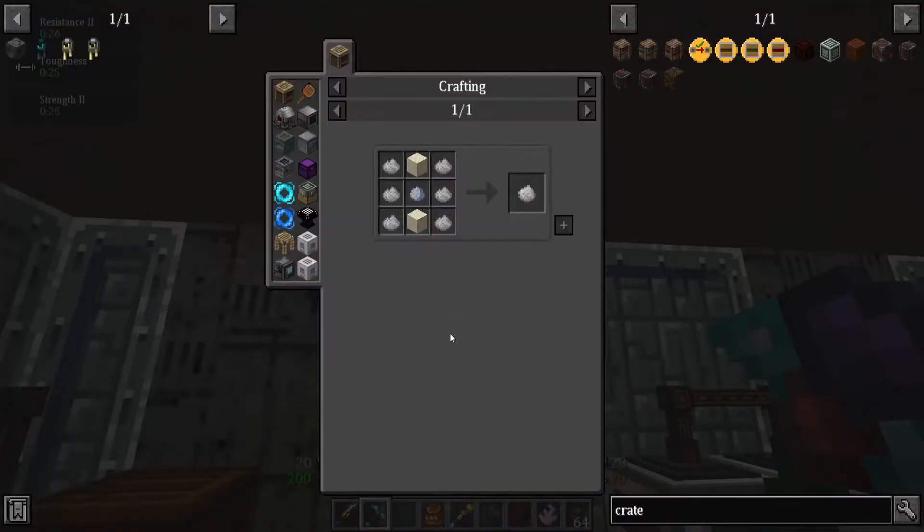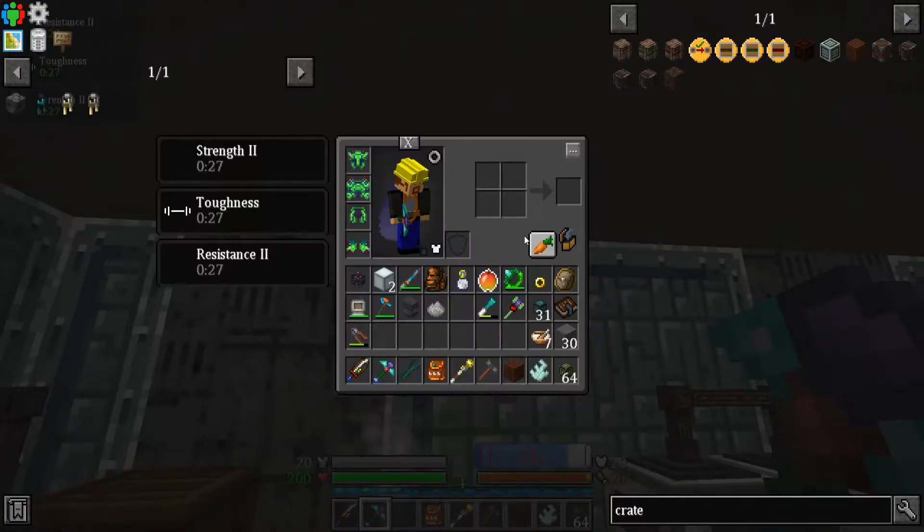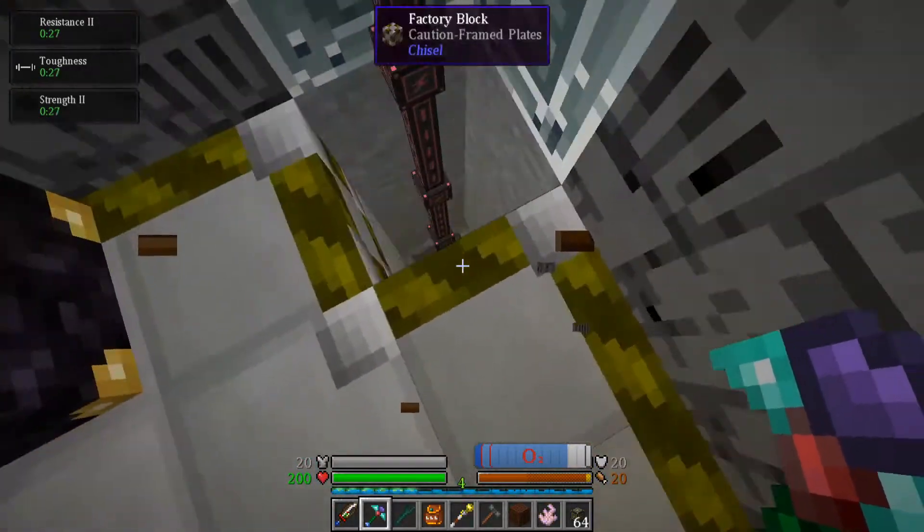What the hell do I need stone dust for, anyway? Just CF powder. I ended up not using a whole lot of that.